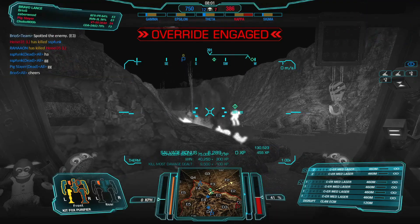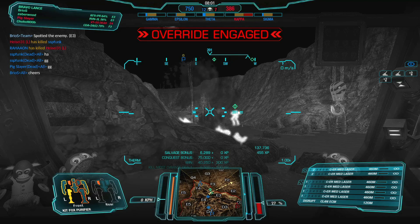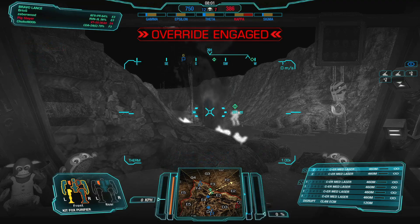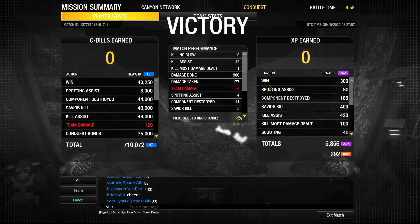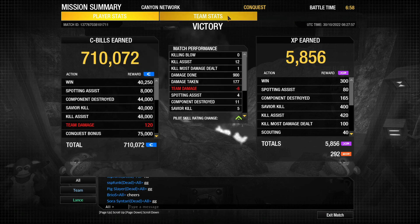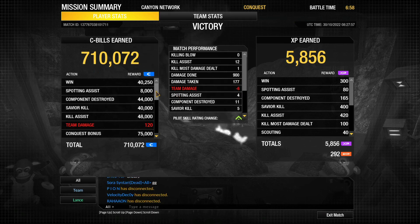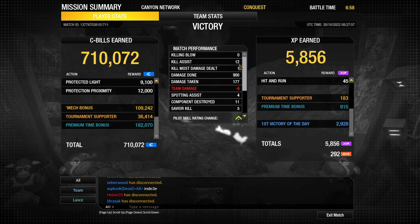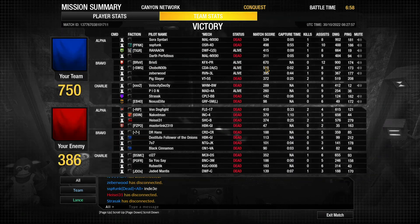12-7 — not a stomp but a pretty good fight, and not too much damage to me. Good team performance, good aggression. 900 damage, only 1 KMDD, but I touched everybody. Lots of C-bills, over 1,000 salvage. Conquest gives the most C-bills. Surprisingly high match cost of 670.